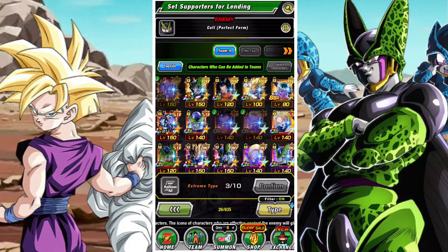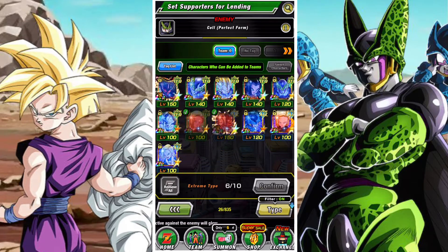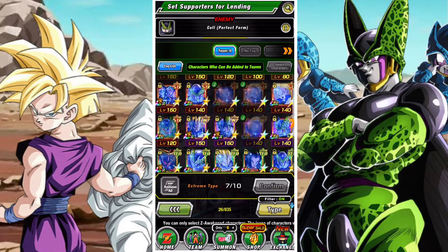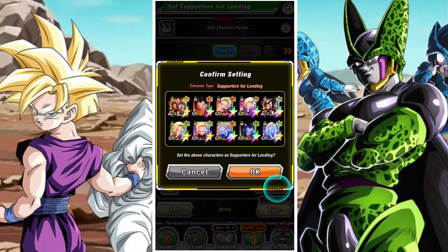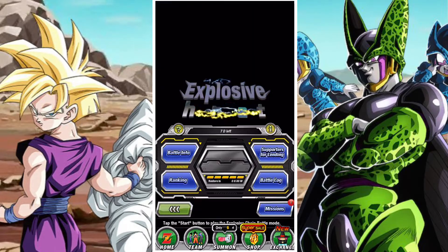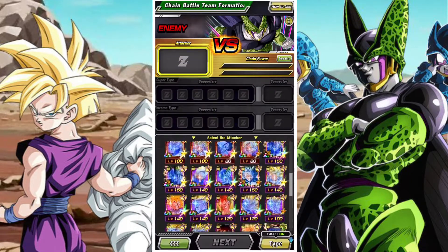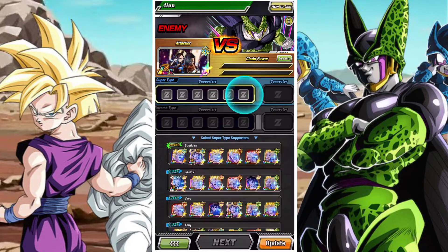That's pretty much it for the supports. Supports don't necessarily help you directly, but it's always good to set the best supports you can because you want to help people get to that 100 million mark. It's a very community-based thing. Setting supports also lets me see in my box where I'm lacking — if I have unawakened units or reversed units I haven't awakened.